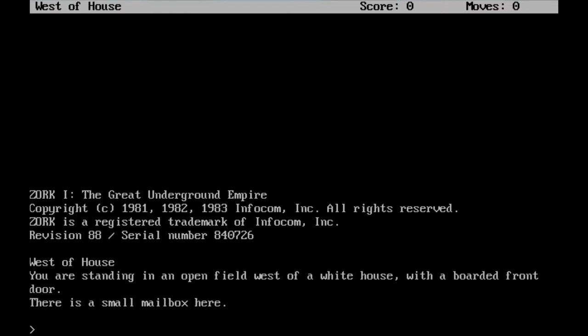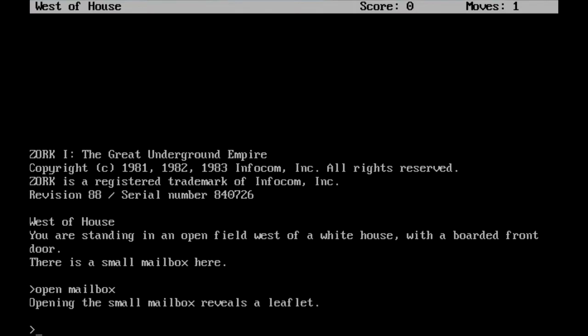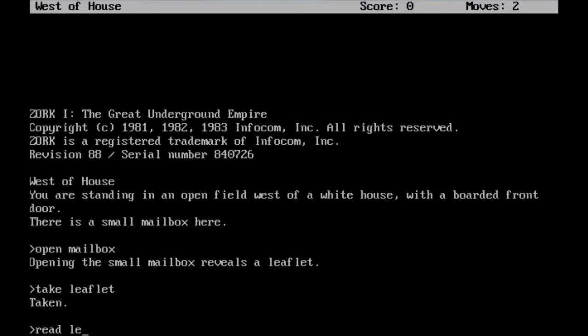Let's go ahead and get started. It is a text adventure game, so no sound, no graphics, nothing — but it is still very good. We start off west of the house, and they give us almost no information here. You are standing in an open field west of a white house with a boarded front door. There's a small mailbox here. We're going to go ahead and open up that mailbox. We can get a leaflet out of there — let's go ahead and take it and read it.